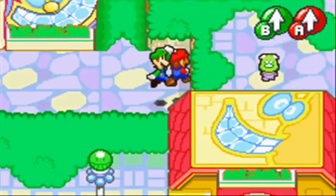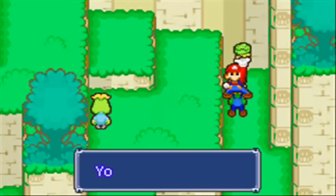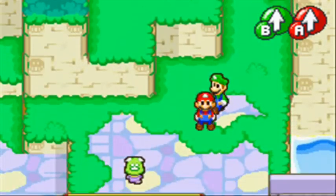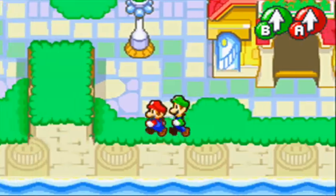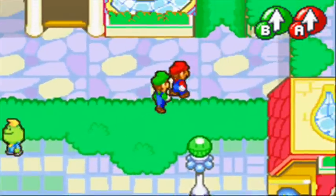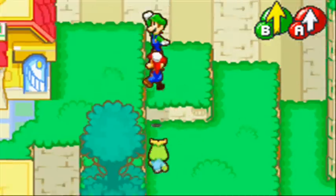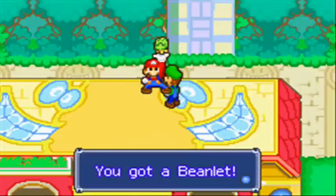The first one is at the northeast part of the town, and he's right here — pretty simple to find. The next one should be on the roof somewhere here. Not here — he's over here at the two-door thing. It's up here. There we go. So that's Beanlet number two.